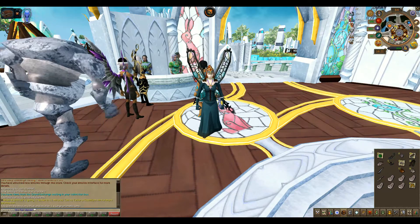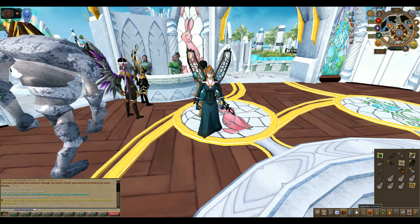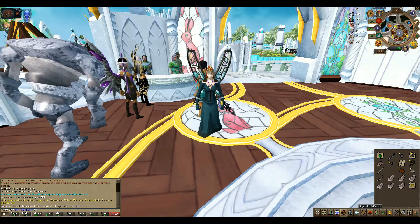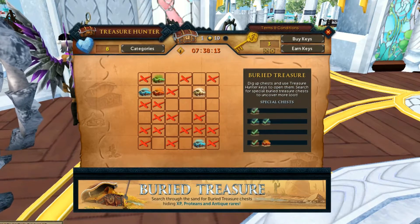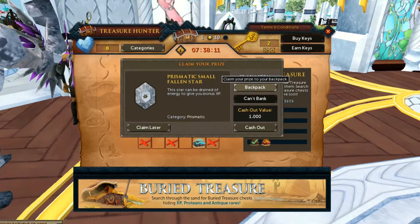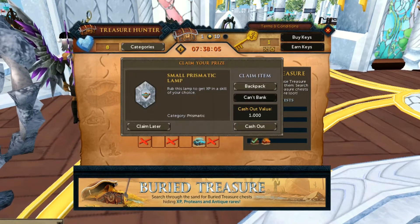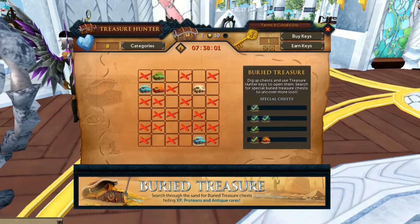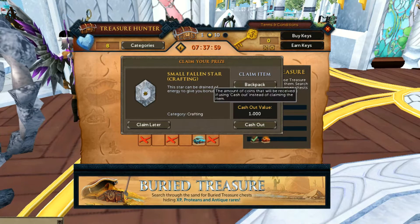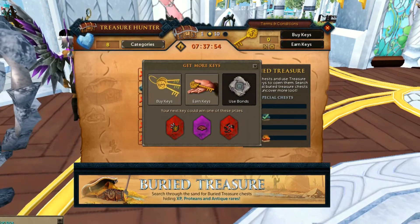The daily challenge for today is Saren Stones — I'm going to do that one. And let's check out Treasure Hunter Keys. I believe we have one more buried treasure. Let's see if I can guess the right place. Nope. A prismatic small fallen star. A small prismatic lamp. I want a small fallen star in crafting. Well, I guess I'm not going to get the last one, but we had a good run with the more that we got in that one day.